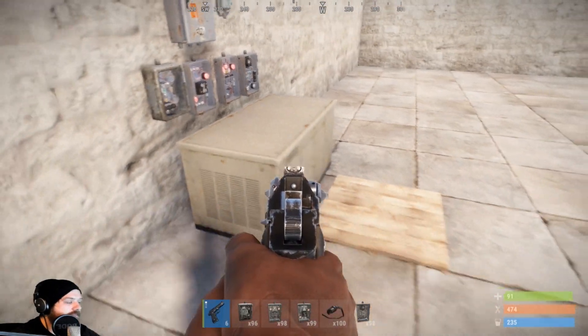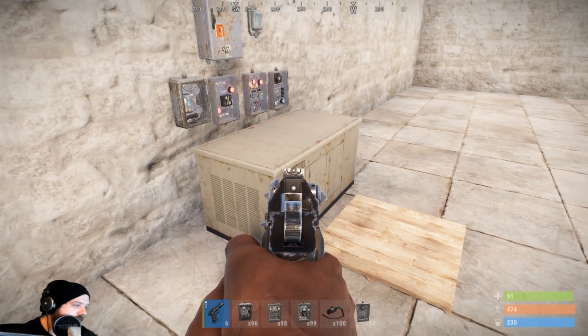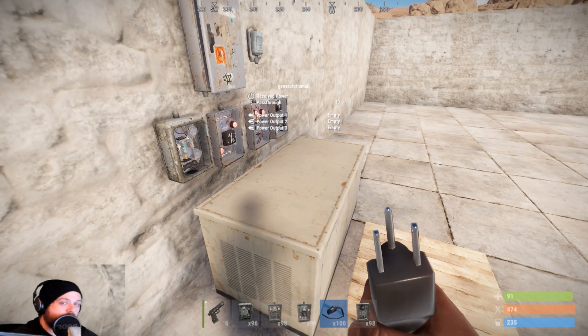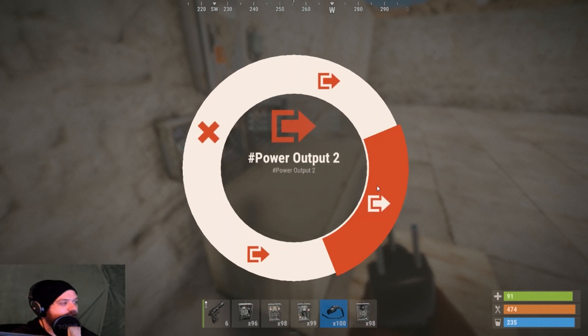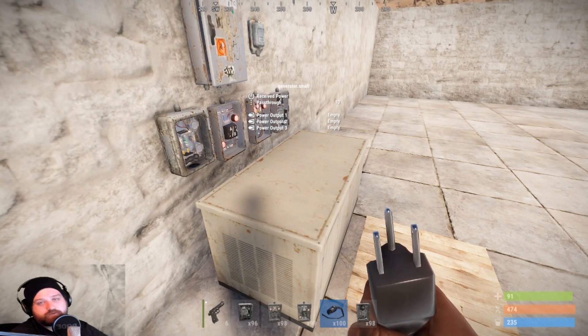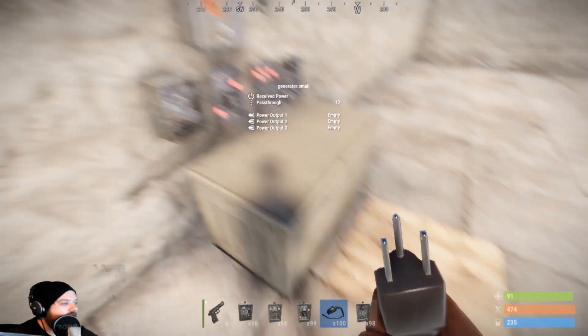We got the generator here — it's a small generator, so that gives me the impression there's going to be a big generator too. If I take out the wiring tool, it shows me that I've got three power outputs. If I right-click on it with the wiring tool selected, I can see the three outputs I can select, and I can also clear all the connections. It tells me the pass-through is 10, and I'll explain that in a little bit.